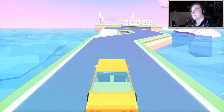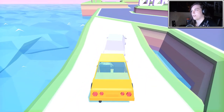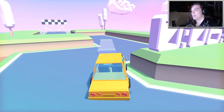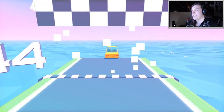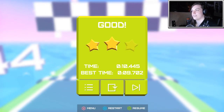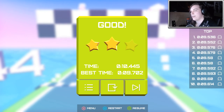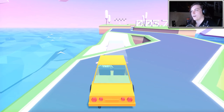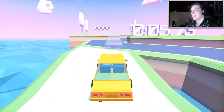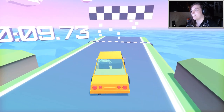So basically this game is just a bunch of time trials. You try to make it from one side of the map to the other in the shortest amount of time possible. And usually on most tracks there are multiple different ways to go. I got just over 10 seconds, and if I get under 10 seconds I can get three stars. Collecting stars allows you to unlock other sections or new chapters with more courses.